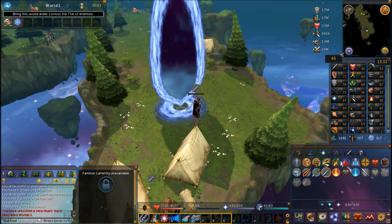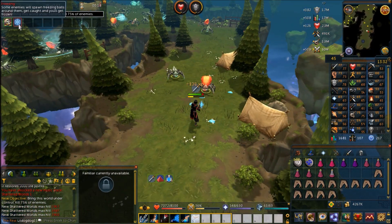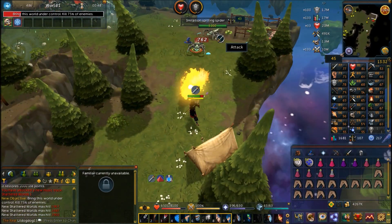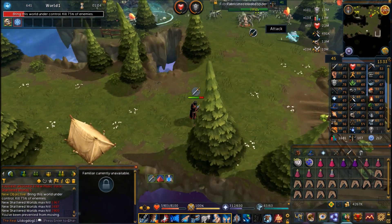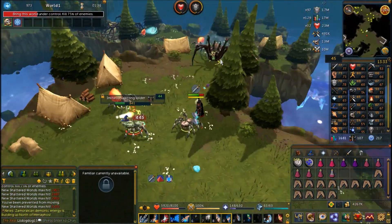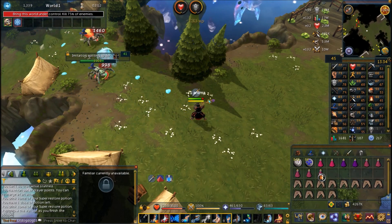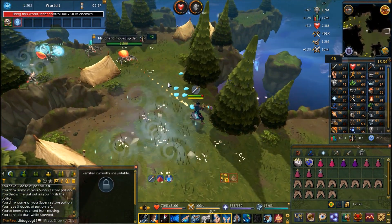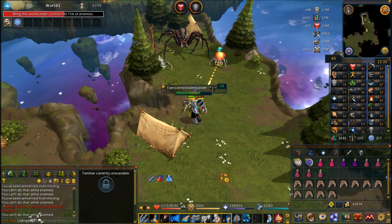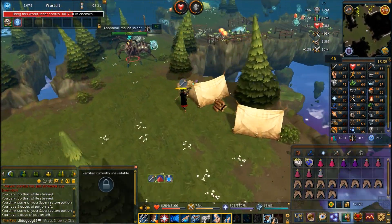At level 107 the silver challenge gives me level 40 to 50 spiders with a special modifier. This is where I mentioned that modifiers can play against you rather than for you — these monsters had a modifier that made them shoot off balls that freeze you, so you have to click away from them. It can be annoying because it stuns you and stops you from moving altogether — you can't cast any spells. If you're low level make sure you're using your prayers. You don't have to kill 75% to complete the challenge; the challenge here was just to kill 50 of the monsters with that modifier.